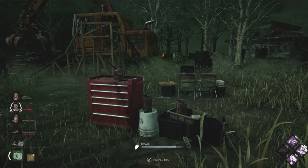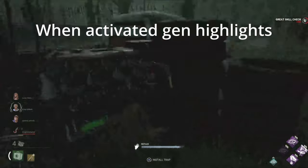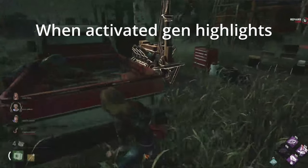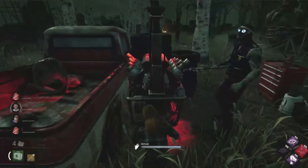The aura of trapped generators are revealed in yellow to all survivors. A generator can only be affected by one instance of Blastmind at a time. When the killer damages a trapped generator, the trap explodes, stunning the killer and blinding anyone nearby.